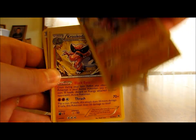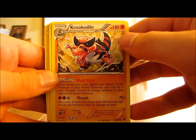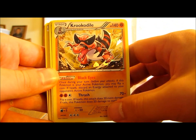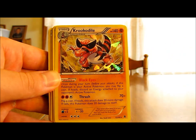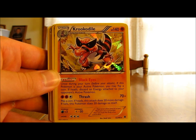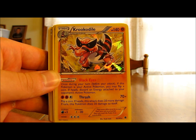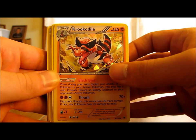There are 2 Krokodile — there's the promo version. 140 HP, stage 2, so good HP. It has the ability Black Eyes, which is what the theme deck package talked about on the back. Thrash does 70 plus damage for 3 energy cards — definitely better than Krokorok. It can do 90 damage possibly, or do 20 damage to itself. With 140 HP it's actually not too bad, because it should be able to last through a couple turns of doing damage to yourself.